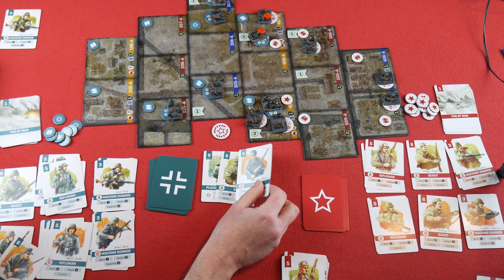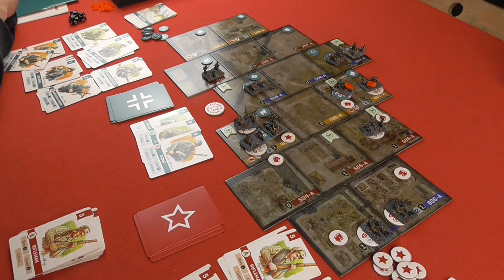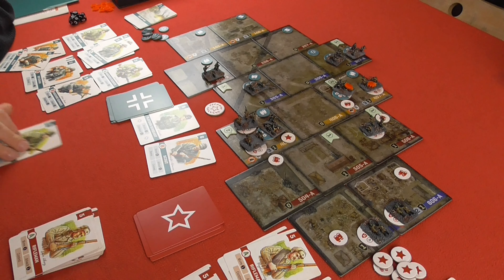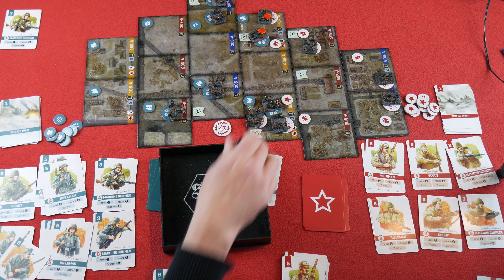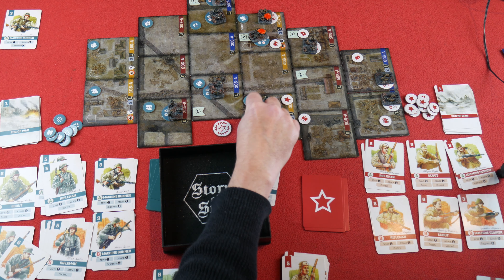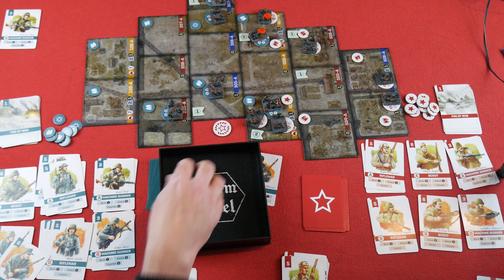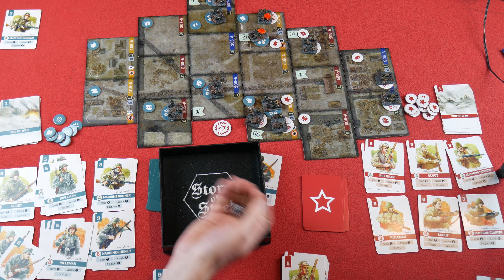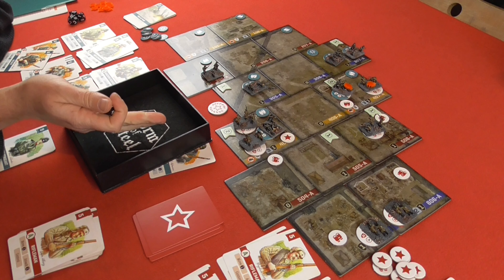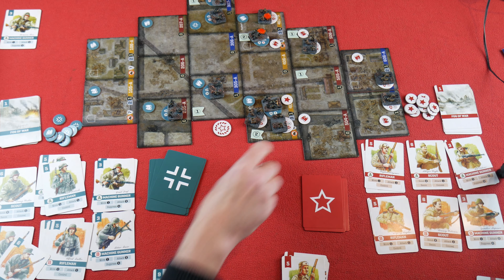Drawing two new cards: Scout A and Scout B. Unfortunately neither can control areas, but they can attack. Scout A is going to attack the Soviet Rifleman — one dice, one away, defence of four makes five, but firing at a building makes it three, so eight or above needed. Three — no effect. Then attacking the suppressed Soviet scouts in the other square — same calculation, eight needed. Two — no effect. Unfortunately the Germans have done nothing this turn.